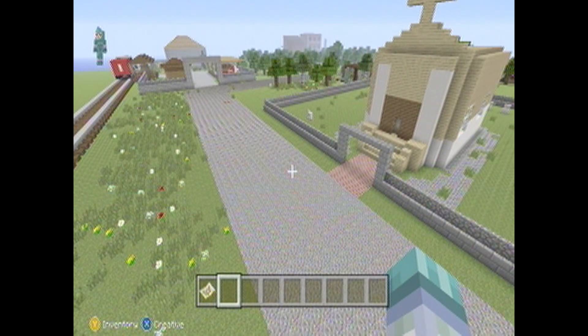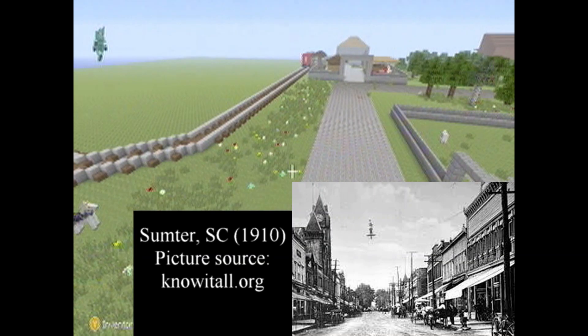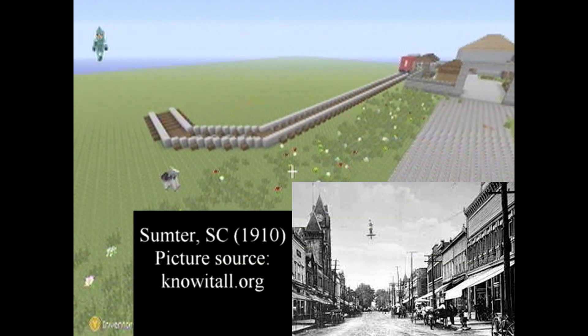Some of my inspirations are historic towns like Savannah, Georgia; Charleston, South Carolina; New Orleans. I'll use a lot of Southern towns because that's what I'm most used to, especially around the areas I grew up.